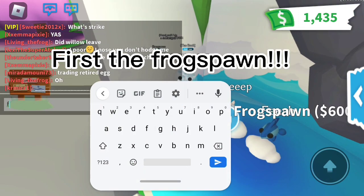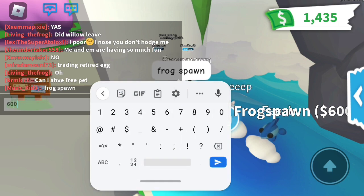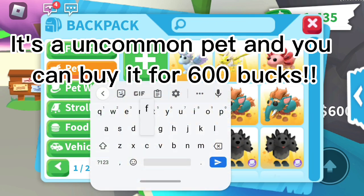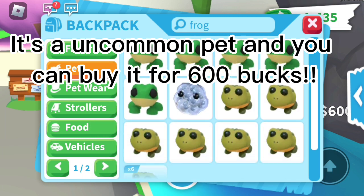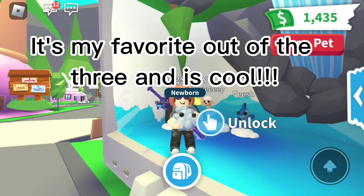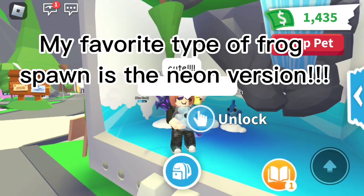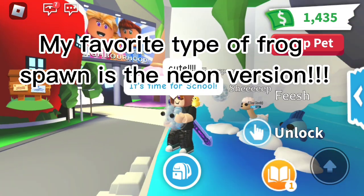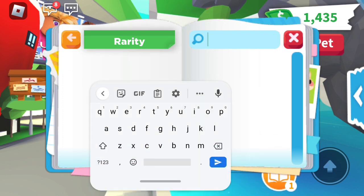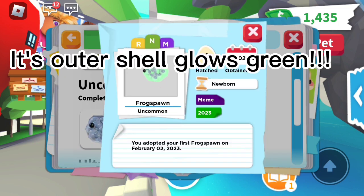First the frog spawn. It's an uncommon pet and you can buy it for 600 bucks. It's my favorite out of the three and is cool. My favorite type of frog spawn is the neon version. Let's take a look at it. Its outer shell glows green.